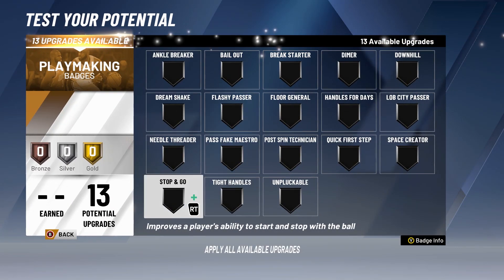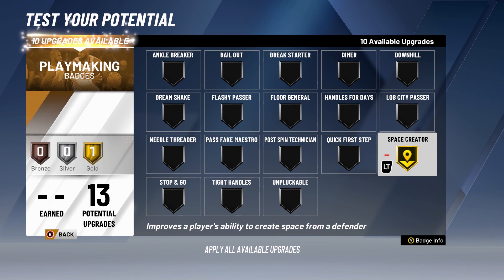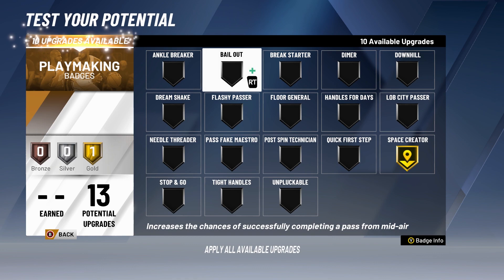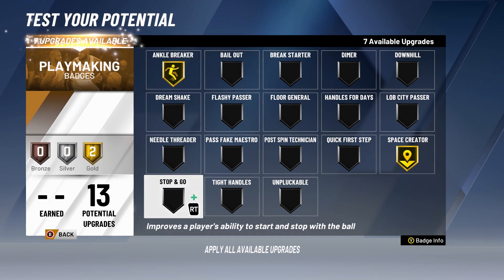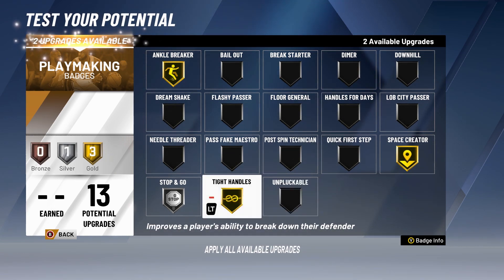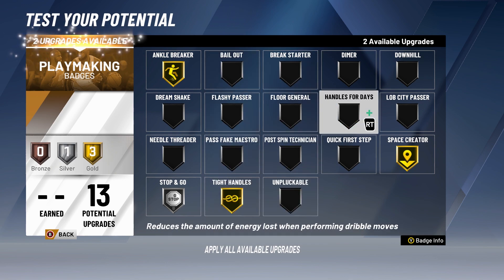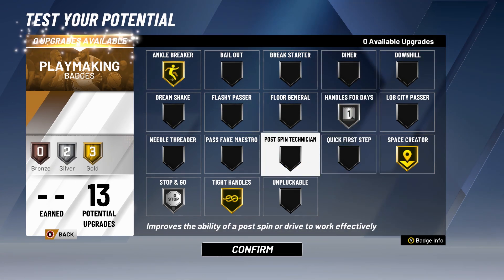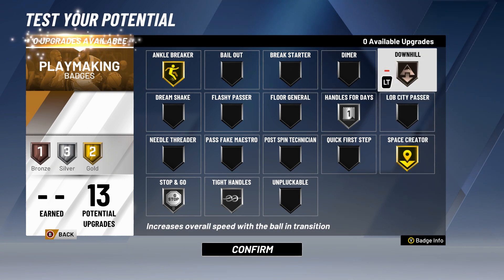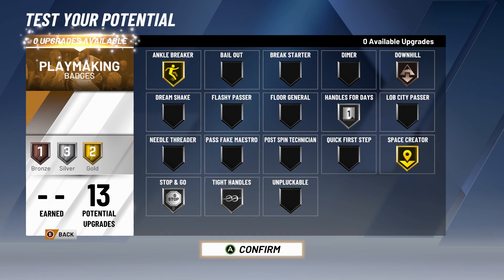For playmaking badges: Space Creator — only gold, okay. Ankle Breaker at gold. Stop and Go at silver. Tight Handles at gold — I don't want to get blocked, this reduces the chance of getting stripped by the defender. Break Starter could be good. Handle for Days is good for park. Downhill is good in transition. Quick First Step. Stop and Go helps starting and stopping with the ball.